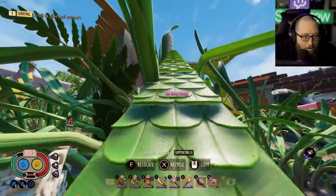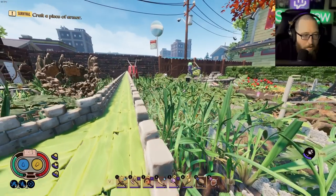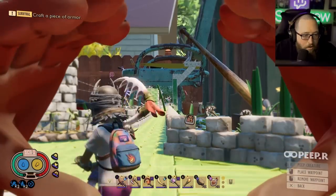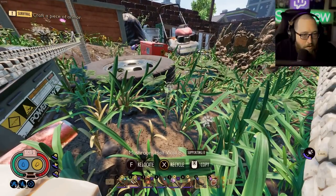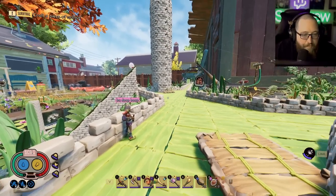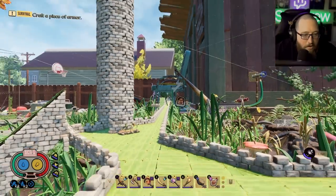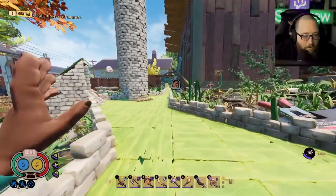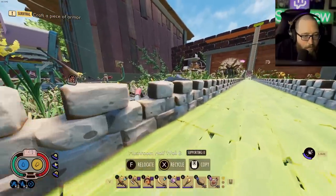I'm probably one of the only people to have done this: I have a highway here that might be the longest straight path in Grounded. It touches both walls — goes from the wheelbarrow all the way to the termites. The praying mantis is right in the middle of it now, but it's built low enough that you can still pass through. I have a whole setup built around her.